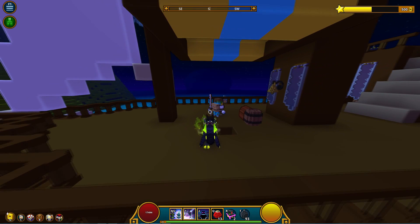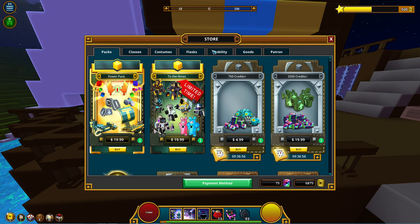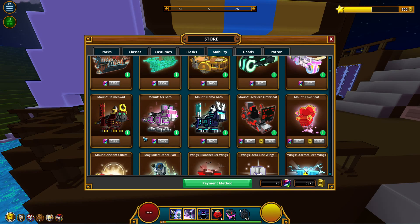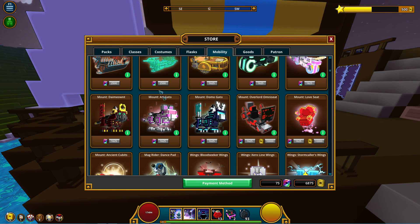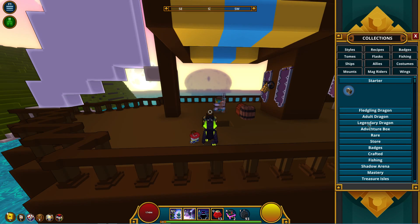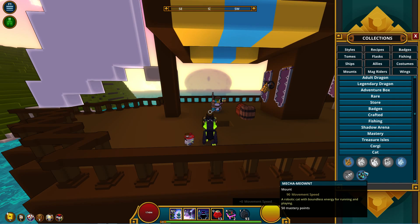Three new minions are now available in the store. These are the minions that were available in the cast chest first — that's kind of how it goes, you get a chance at the cast chest before they come out in the store. I got an Arigato from the cast chest about a week or two ago. Now they're available in the store: the Damion, Arigato, and Domogato. They're kind of reskins of the Mecha Meow, but they look nice.